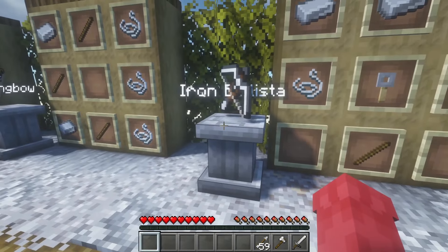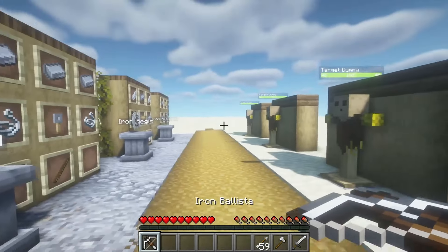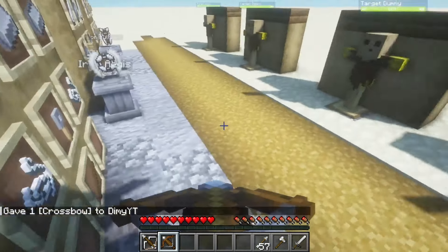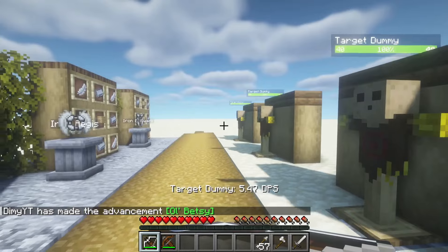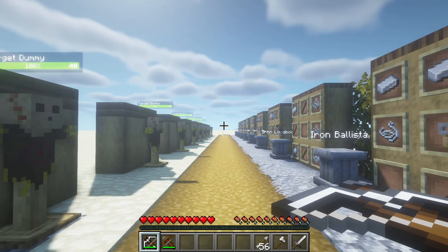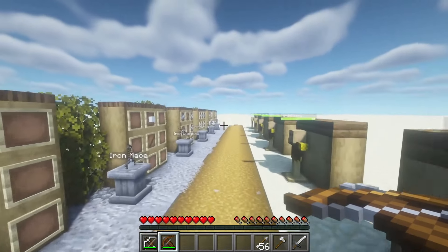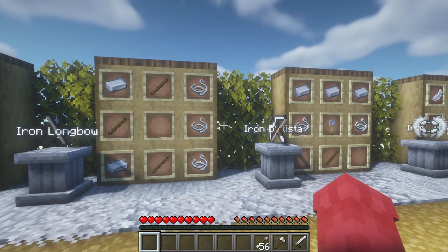Then we also have the iron ballista, made from three pieces of the resource you want, two pieces of string, a tripwire hook, and one stick. This one is kind of like an upgraded crossbow because you can also load it. Comparing the stats: 9.52 damage per second for the crossbow and 5.47 for the ballista. Testing the range — wow, that is a long distance. So damage-wise these two new bows aren't actually that much better, but in terms of distance — that is insane.